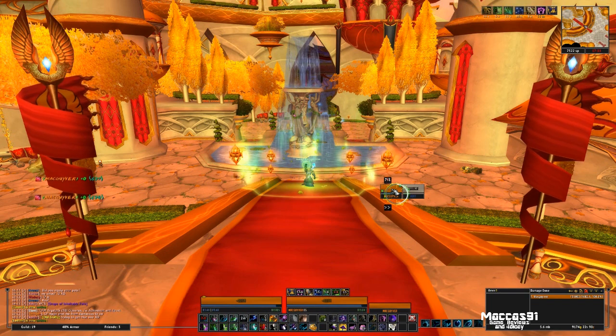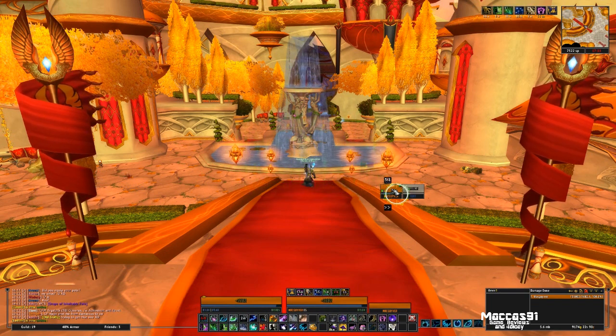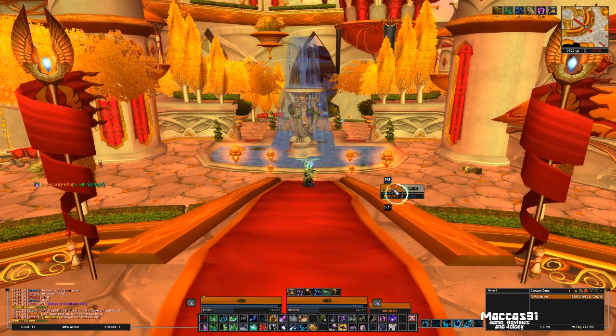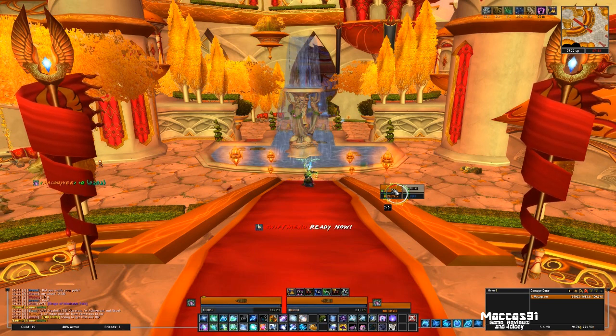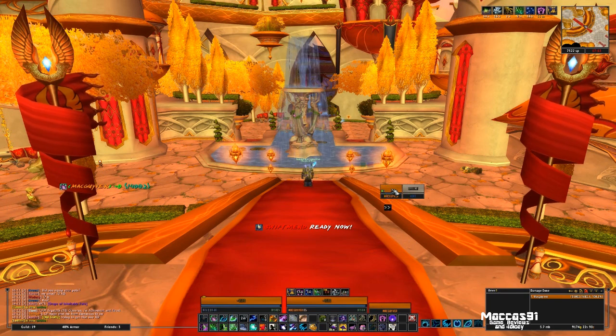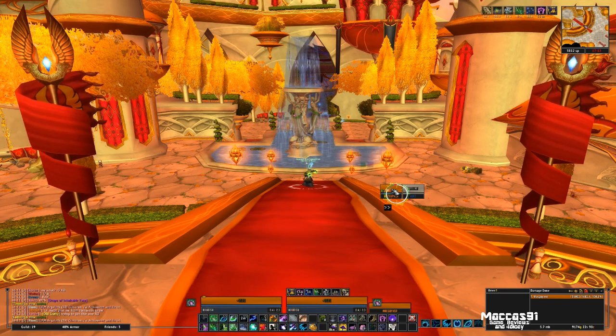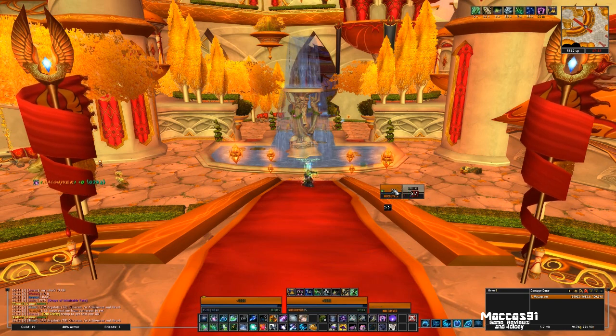Usually keeping Lifebloom up and spamming Nourish as much as possible — you shouldn't run out of mana. You should always try and be conservative, but not too conservative as to let the group die.